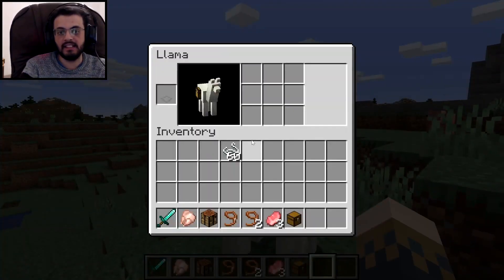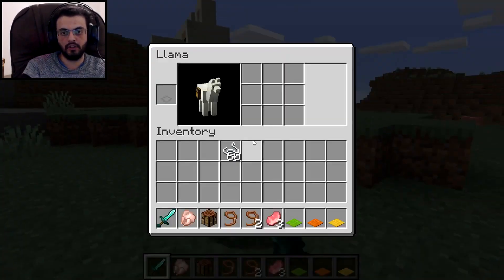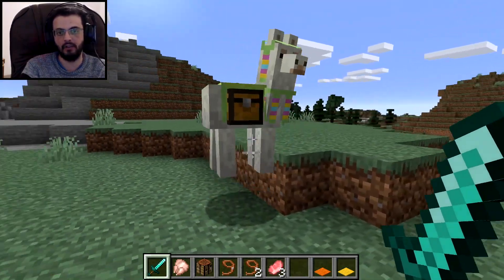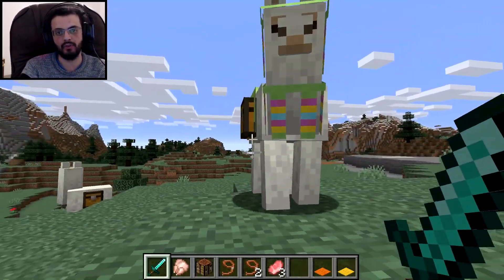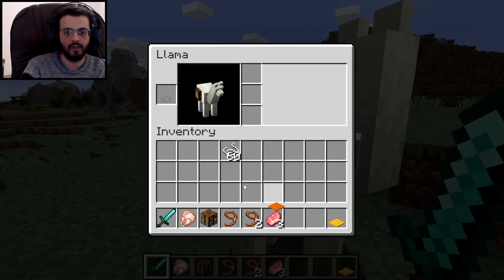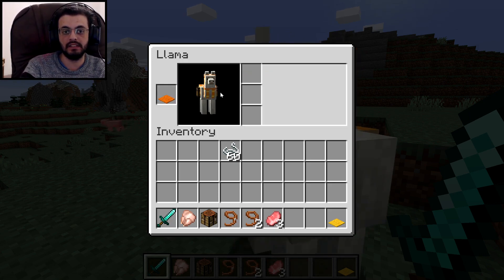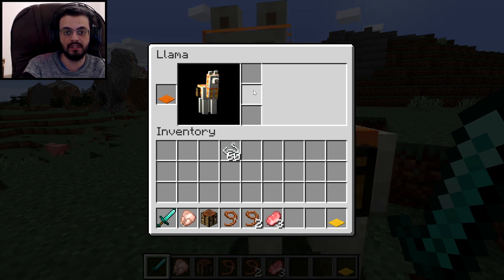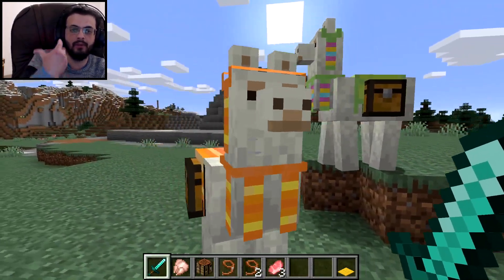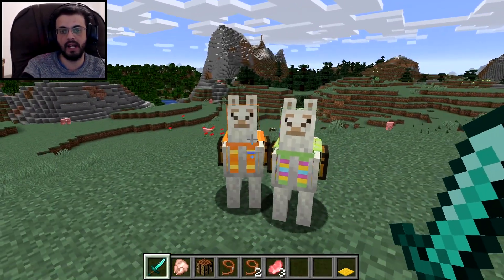Yeah, it is supposed to be nine. I don't know what the hell is wrong with that other llama. Anyways, it's supposed to be nine. Another cool feature about the llama is that it can have awesome clothes — like this one — by using carpets. Look at this one right there, it looks like a dancer or something. That's by using carpets. There are many carpets with many colors. You can simply place the carpets on them and they will have the colors — it will give you the vibe of an Arab horse. You know, Arab horses usually have these decorations on them.